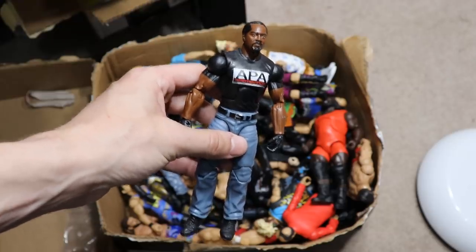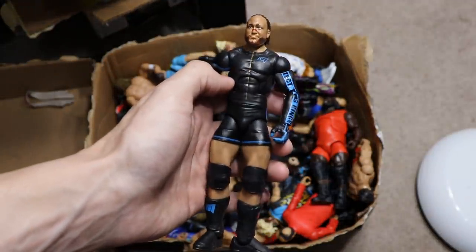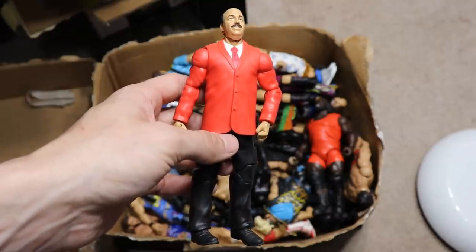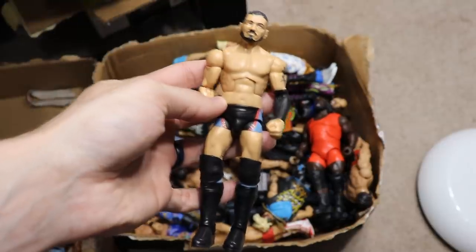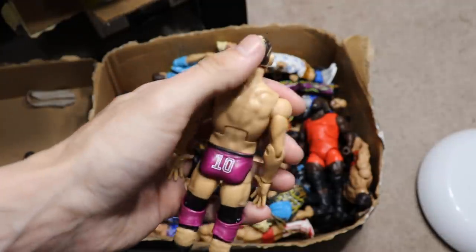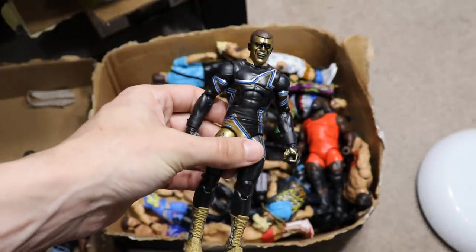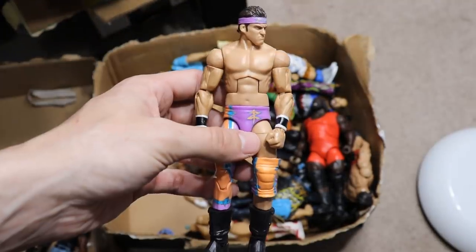We have this custom Tyler Breeze fighter, Elite 38 Farooq, Elite 56 Jack Gallagher, Elite MVP — this probably isn't for trade but if you got a good offer maybe I'll consider it. Elite 47.5 Brian Pillman Walmart exclusive Flashback. Let me tell you something — Mean Gene. Is it Elite 36 Goldust? I think I can't remember. Austin Aries isn't for trade either, I apologize. Elite 38 Farooq again. This is Tye Dillinger but his ponytail was sanded off because I was trying to update it, but then I gave up on it because he got kicked out of the company.